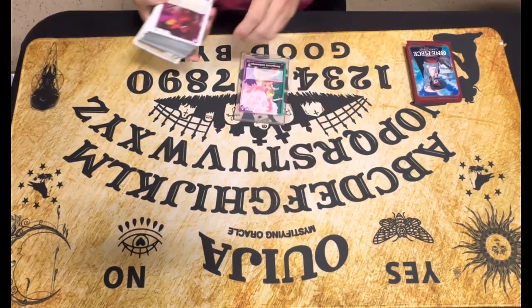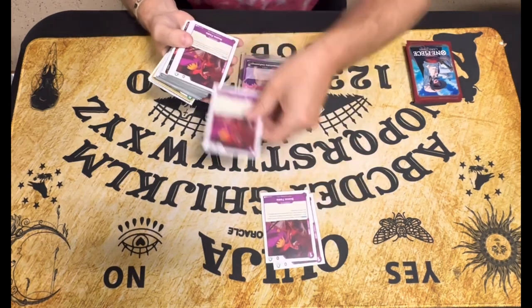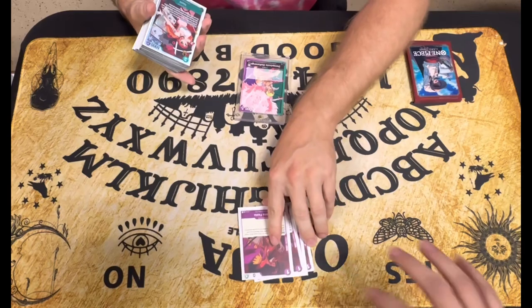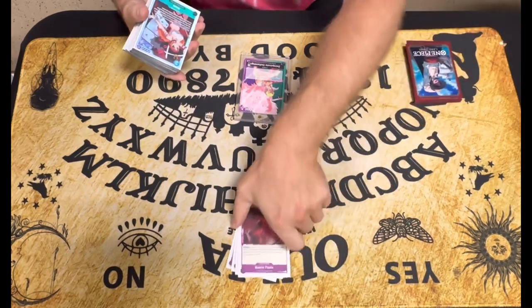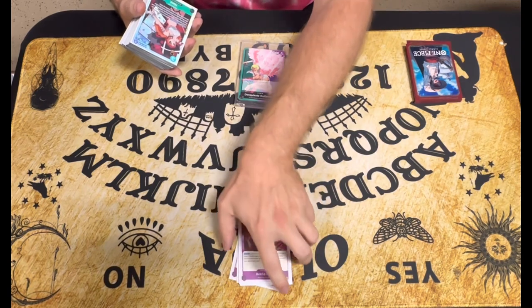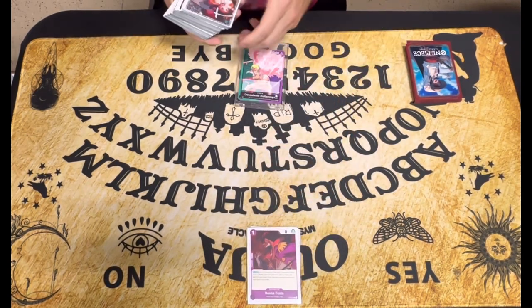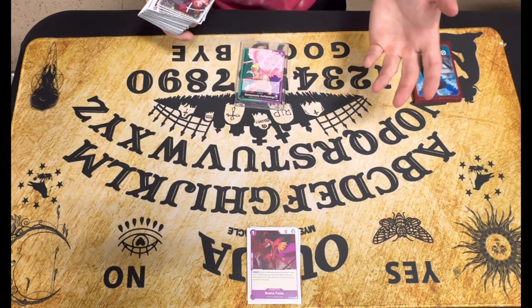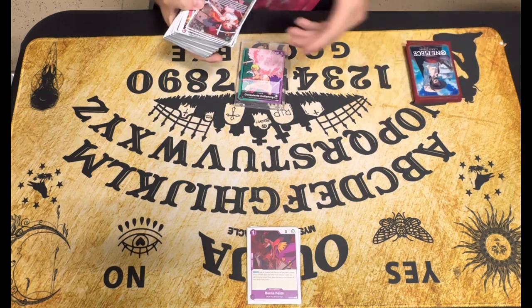Let's get into the deck. I have it organized by turns by the way. Turn one, playing Winifista. She's kind of a searcher — everybody likes her for the 2K — but I value her more as a searcher to find your pieces, because this deck needs the nuts and bolts to make your combos work for your turns.